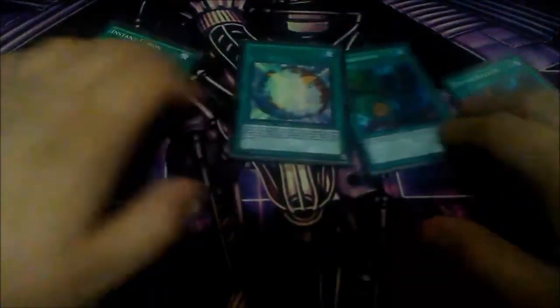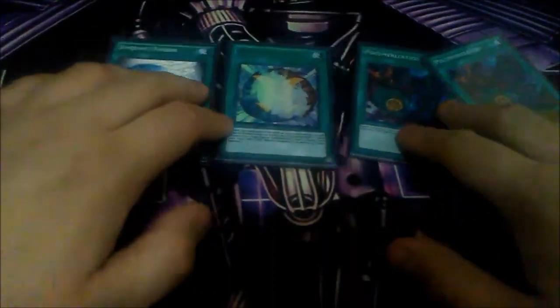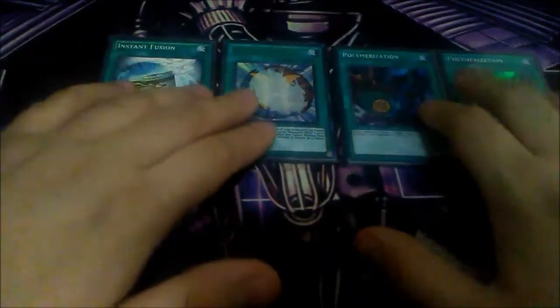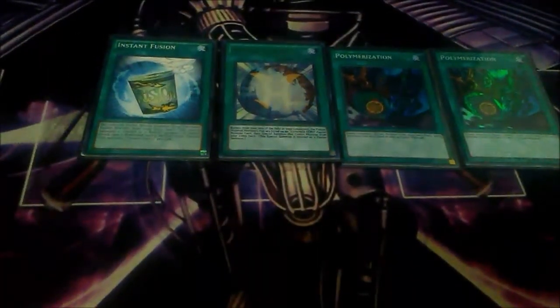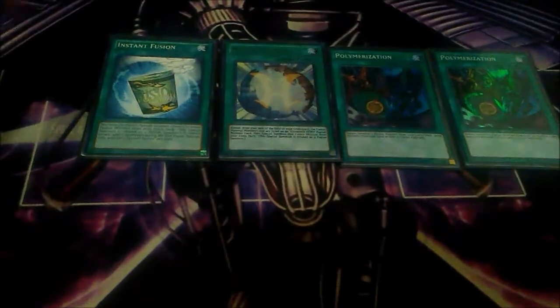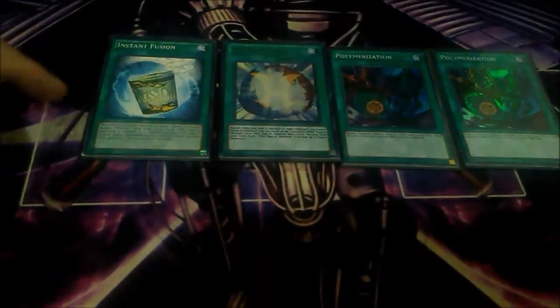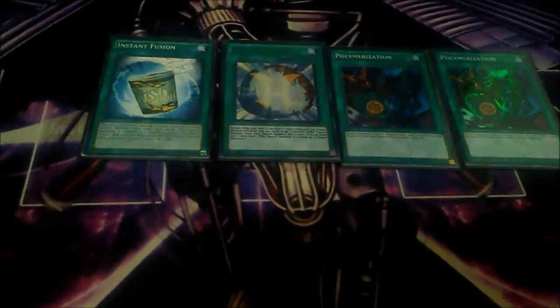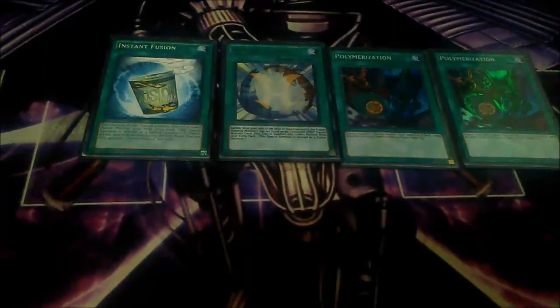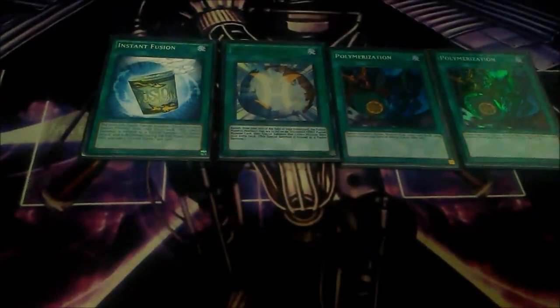For Fusion spells, I play two copies of Mask Change II, one copy of Miracle Fusion, and one copy of Instant Fusion. Mask Change II I use for Vision Hero Adoration or Absolute Zero. Miracle Fusion I use mostly for Elemental Hero The Shining. Instant Fusion I play at one for Kamionwizard, because of the Isolde Turbo combo — in case you don't have a Goblin Bird or Solid Soldier, you can use Instant Fusion for Kamionwizard since it's an Earth Attribute Warrior Fusion Monster. I only play one because I don't want to pay too much life points.